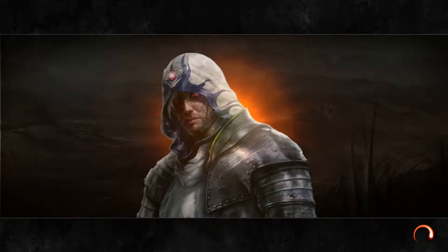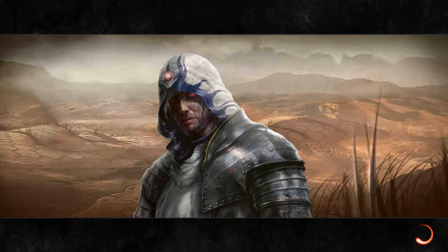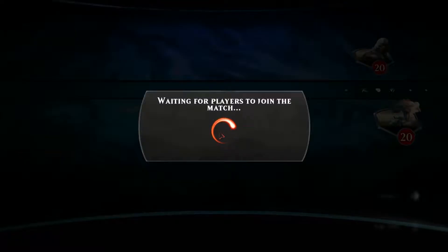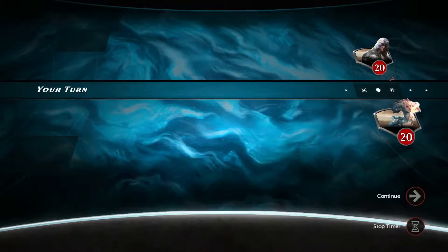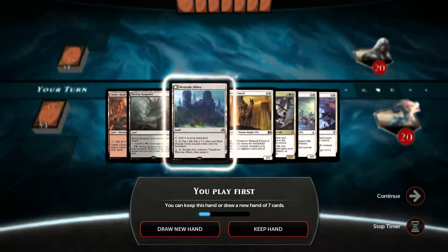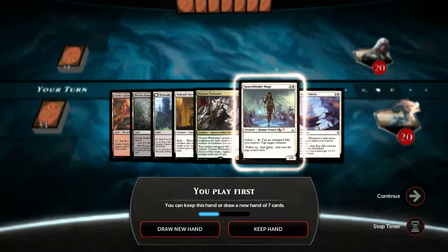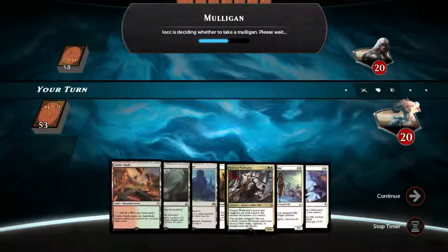We're back for game number 3 — that was quite something, I gotta say. Wasn't expecting a victory there really, but I guess we simply lucked out. Really hope that the opponent does not disconnect here. Level 5 opponent — we have 3 lands, we can play McKinsey Patrol and Veteran War Leader. Let's keep this hand.